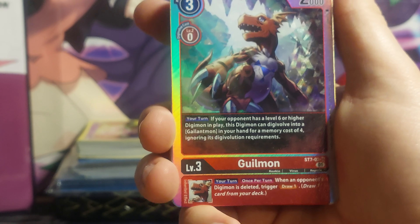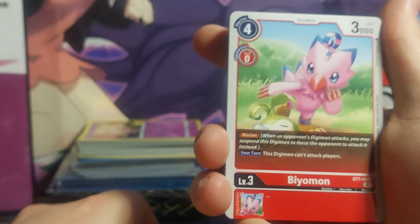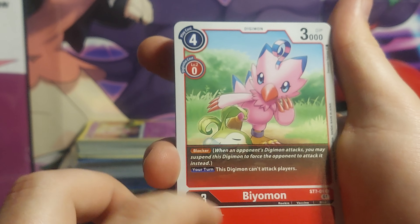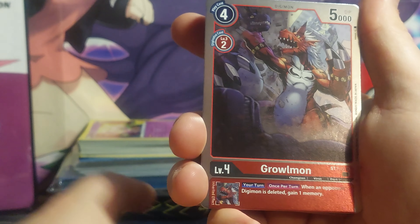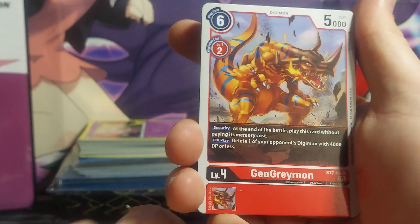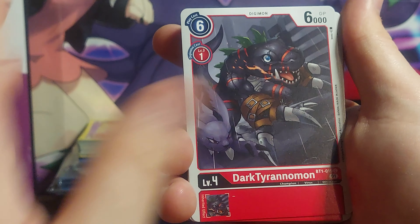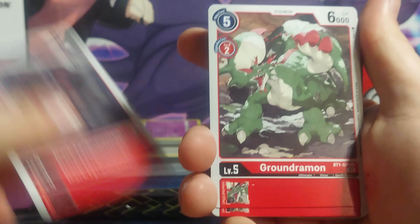We've got a Holoquimon — I don't know how you pronounce it — two copies of him. Biomon, four copies. Holographic Graumon, two copies. Geogreymon, four copies. Dark Tyranimon, four copies.